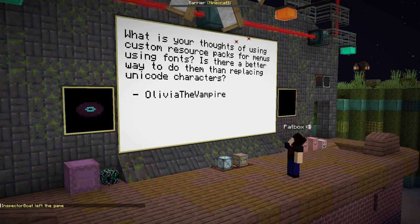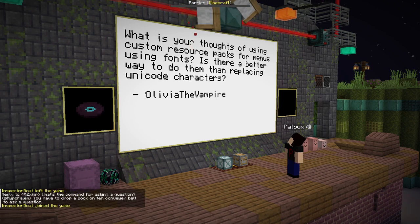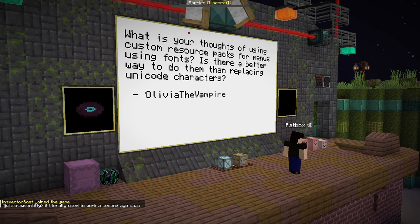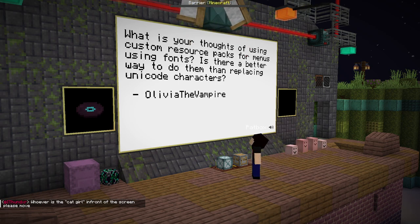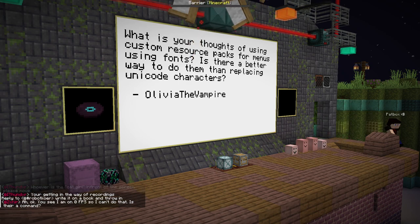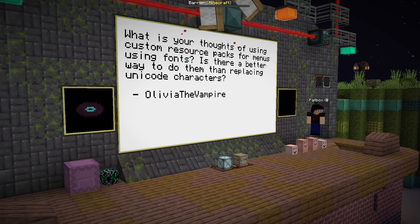What are your thoughts on using custom resource packs for menus using fonts? Is there a better way than replacing Unicode characters? Well, Polyfactory and Polydex use fonts — I use fonts because they are nicer than items for some things. But instead of replacing characters, which is a thing people undo — you shouldn't — you just define a custom font and define a custom char with any character using a custom font. It makes it easy.